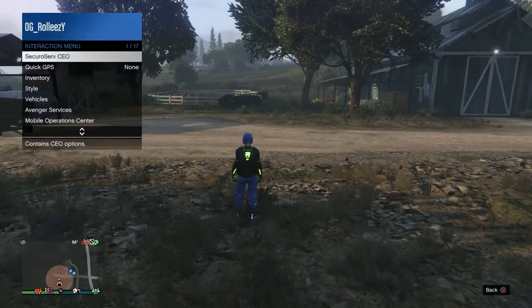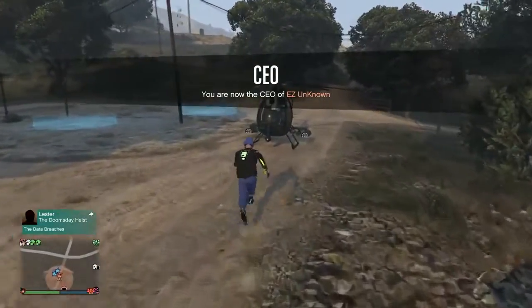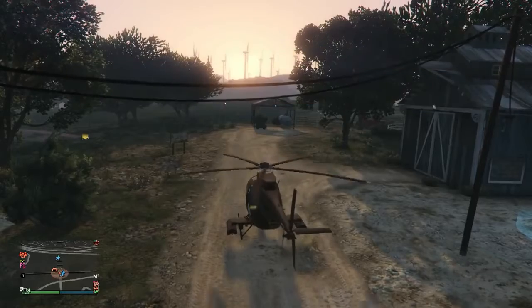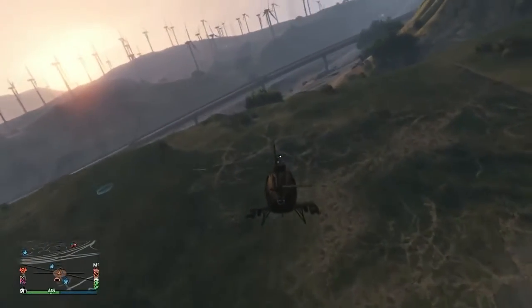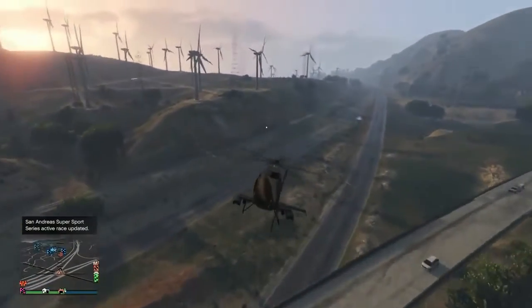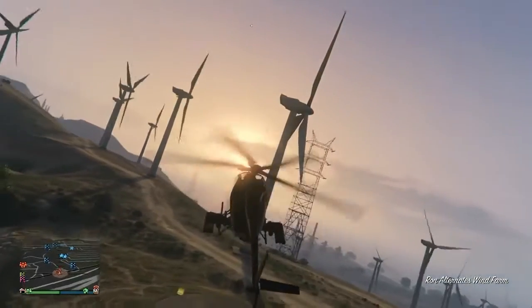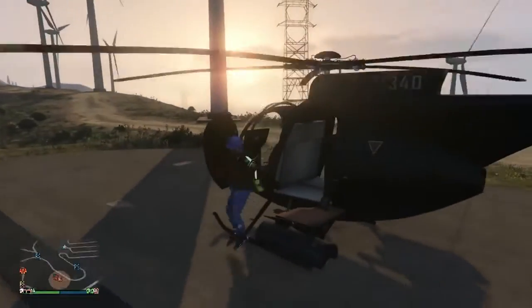Sign in as a CEO and call out your buzzard. If you don't have a buzzard, there are some free CEO vehicles you can order up and use, or grab a street car. Make your way over to the facility. I'm using the farmhouse bunker, and right across this highway is the windmill farm facility. This facility and bunker are pretty much the best for this glitch — they're right in front of each other.